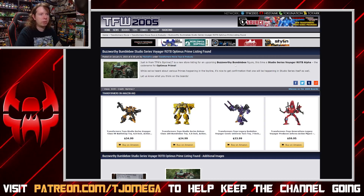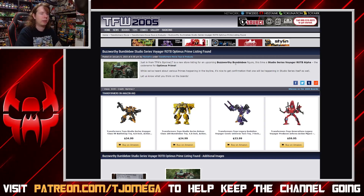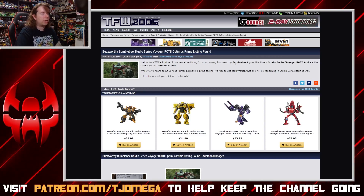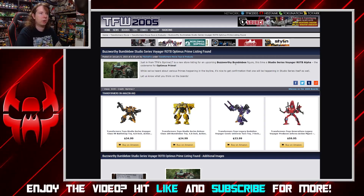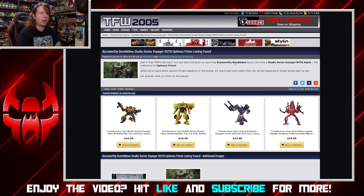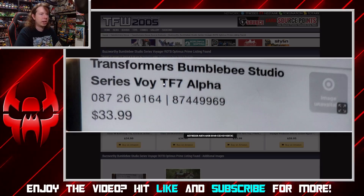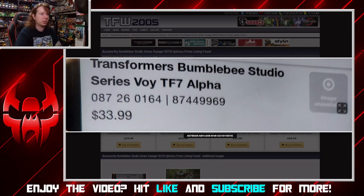We have a new store listing for a Buzzworthy Bumblebee that is the Studio Series Voyager Rise of the Beast Alpha, which is the codename for Optimus Prime. So for some reason, Buzzworthy is getting a version of the Rise of the Beast Optimus Prime toy. No clue why, but you're going to get a second version of that toy somewhere down the road — altered color scheme most likely, maybe battle damage, maybe G1 accurate, maybe original movie accurate. We don't know, but we're just letting you know, because you might have a second opportunity to get it if you didn't like it when it first came out or didn't get your hands on it. So keep an eye out.